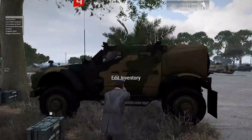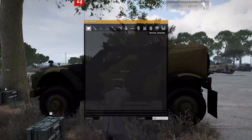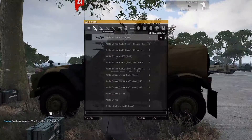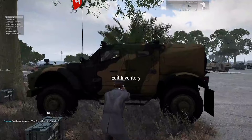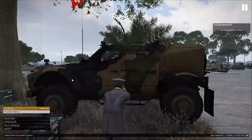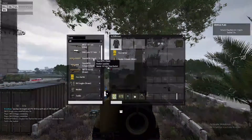You park your car, get out, go to the drop-down menu, and select 'Edit Inventory.' This is not just for snipers — it's for any role. I do it for sniper because sniper is really dependent on ammunition compared to a lot of other roles. You can put whatever you want in here: rifles, machine guns, sniper rifles, rocket launchers. I've already got a sniper loadout saved, so I just go to Load, select 'Sniper,' and load it.